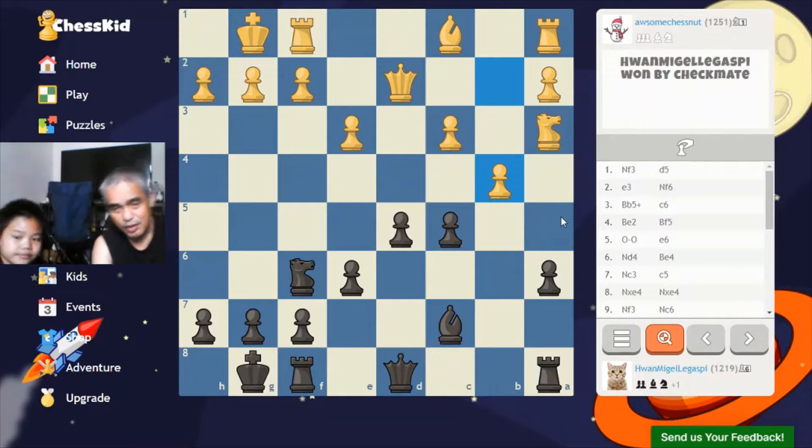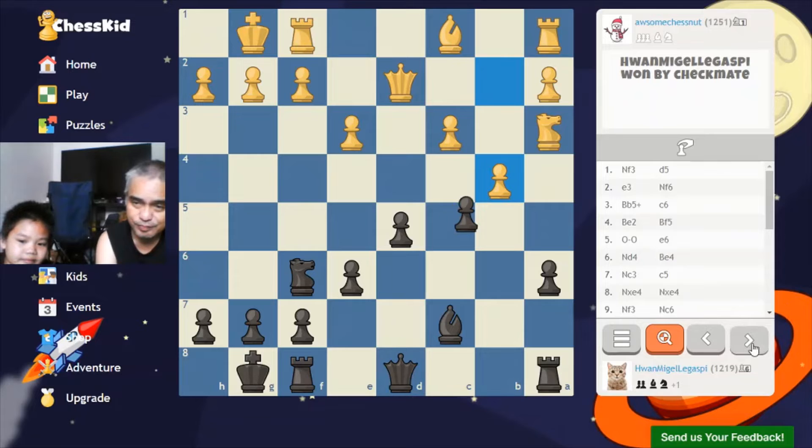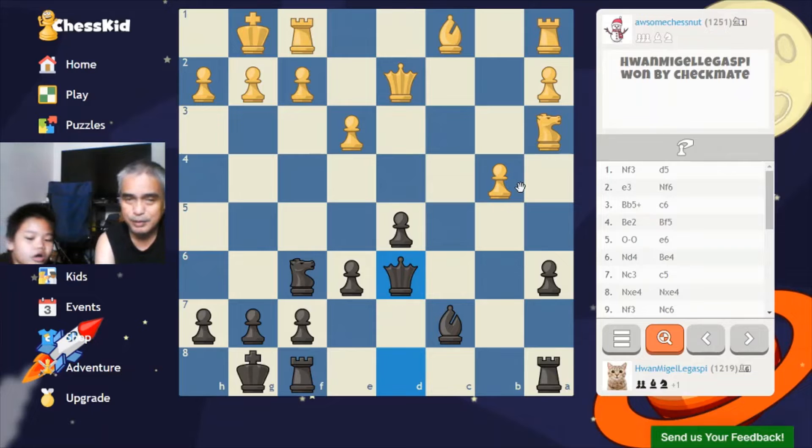He attacks my pawn. I took it because if I don't take it and I push my queen, he eats and then the battery breaks. But eating it is much better — you get points. I took it. Then I made a battery with the queen and bishop attacking the H2 pawn.